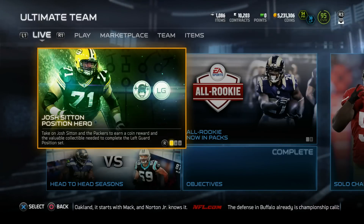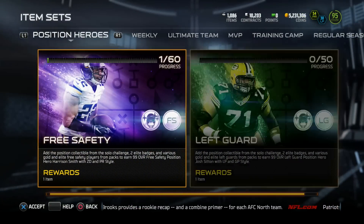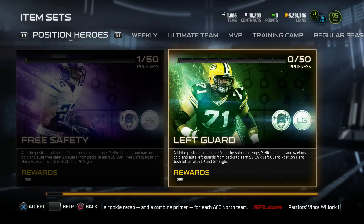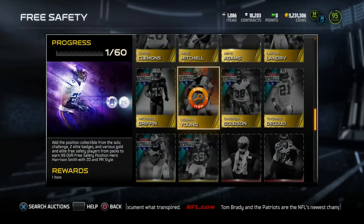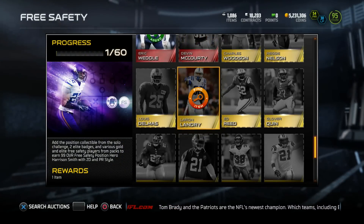What is up YouTube? We are back on the Madden 15, and today we got some positional sets. We got a 99 overall Harrison and a 99 overall Josh Sitton via positional hero sets. Now guys, these are big sets, but you gotta put in Elite, you gotta put in Team of the Weeks, you gotta put in Football Outsiders.